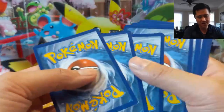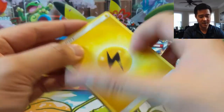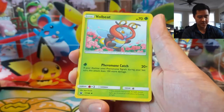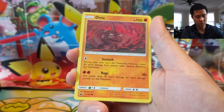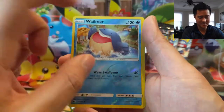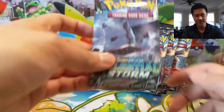Oh, actually Prism Stars started — I think in Ultra Prism. I don't remember the exact order of the releases. Spoink. Wingle. Onyx. Bagon. Wilmer — that's also an art that I always thought was really funny. Followed by a Medicham.